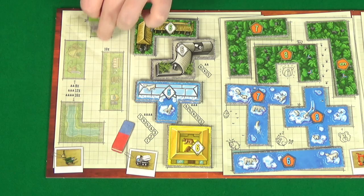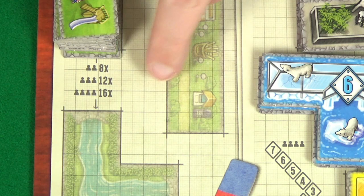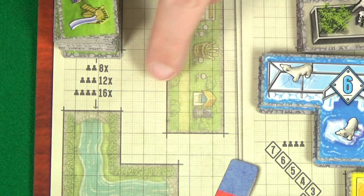Then finally for the green wheelbarrow, the two smallest tiles you'll put all ten of each out on the board. For the final two sizes of tile, the number you'll put out will depend on the number of players: eight for two, twelve for three.